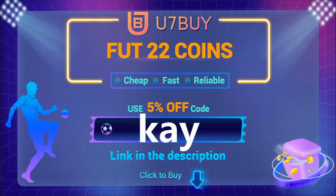If you're looking to buy some cheap FIFA 22 Ultimate Team coins, make sure you check out use7.buy — the transactions are safe and you'll receive your coins within a blink of an eye. Make sure you use code K at the checkout for five percent off; the link is in the description.